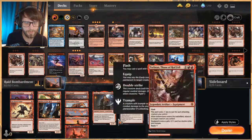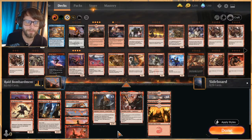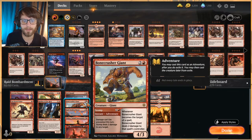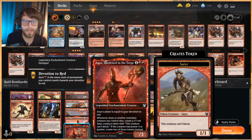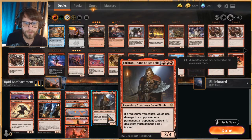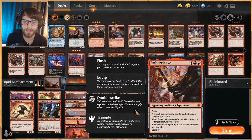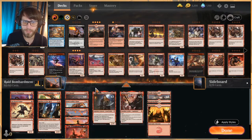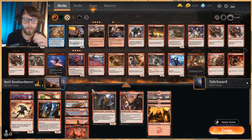Most of the deck is very similar to a standard mono red list. We've got Fervent Champions, Robber of the Rich, Bone Crusher Giant, a couple of Anax, Hardened in the Forge - a fantastic card - three copies of Brand to really maximize damage, and three Ember Cleave to help finish off the game. One of the newer cards we've seen a good bit of is Bolt Town - a two-two for three with haste, and whenever it attacks other creatures get plus one plus zero until end of turn.